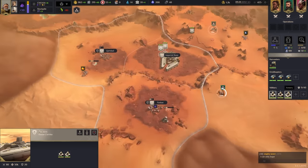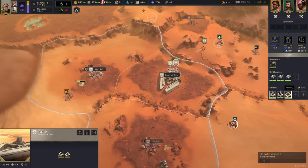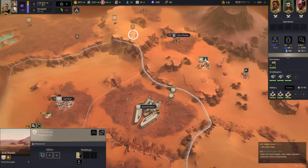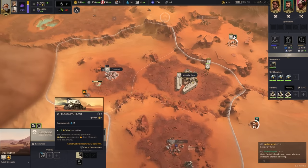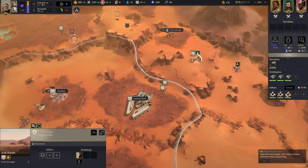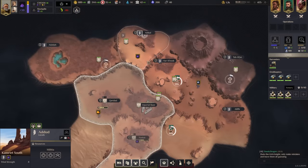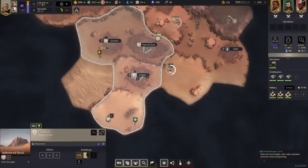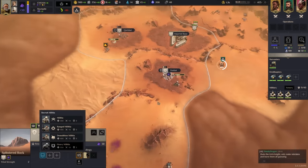Normally you can only build one processing plant but my character lets me build two, but if I only build one it increases the upkeep, so you have to be on point. Another spice field very close to us - that's incredibly solid, might save up and go for that.